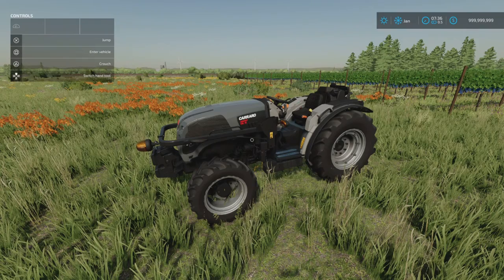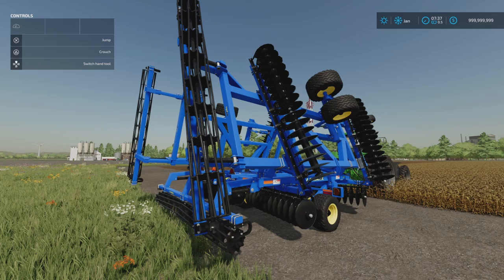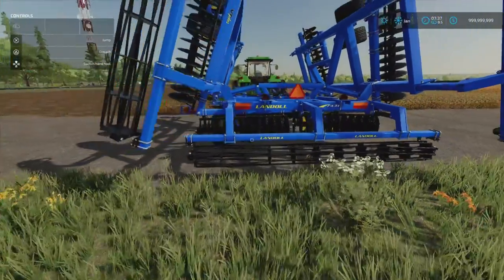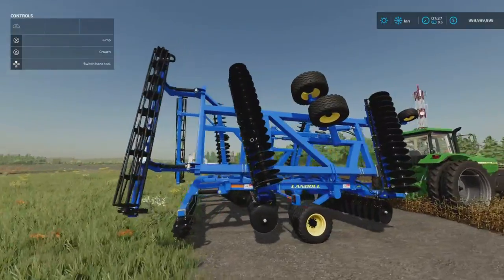The Carrero Tractors Compact VLB 75 by Pepe 978 — moving on. We've got the Landall 7431 VT 33 feet by BC Beuler — 14.1 megabytes download, 11 slots on console, 10.1 meters wide. This doesn't have any options — no colors, tires, wheels, or rims to change. It comes exactly like this. You'll find it under disc arrows.